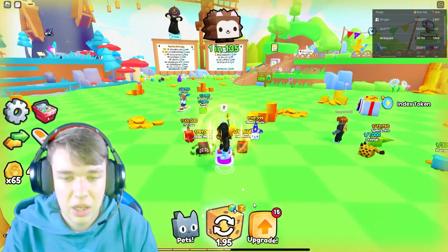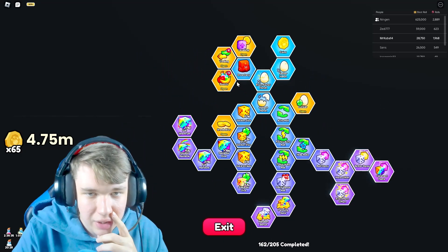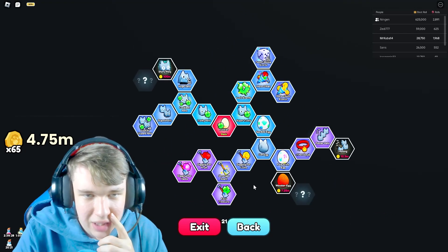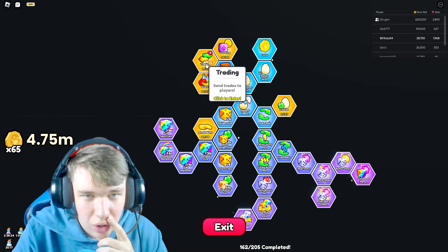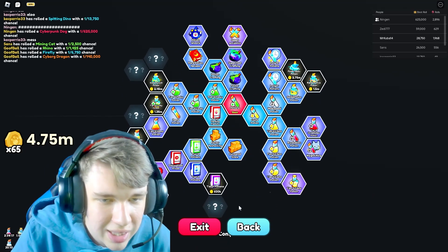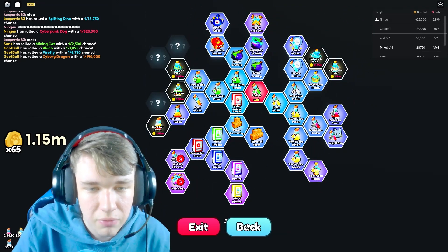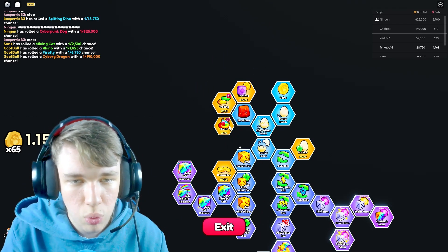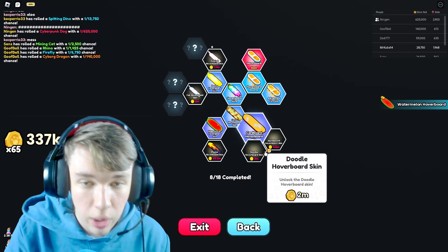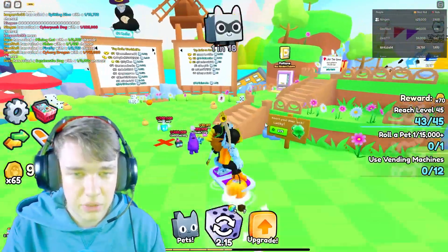Look at how much money I have! Let me buy something. I'll go buy some potions and hoverboards. I'm going with the watermelon hoverboard — yeah! And I'll buy these potions too. I have a pretty good amount of upgrades, almost everything maxed out. That's good.